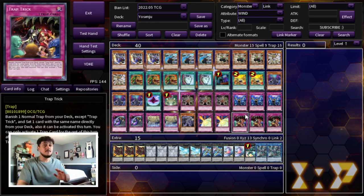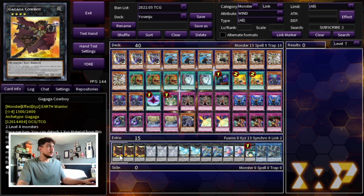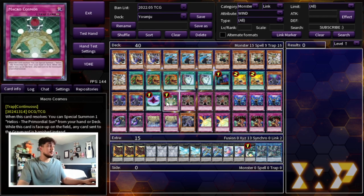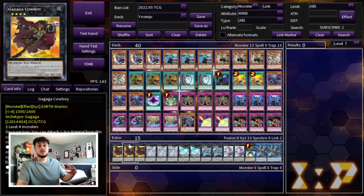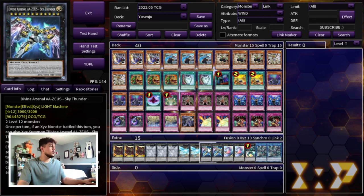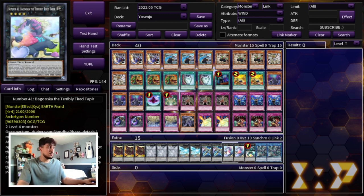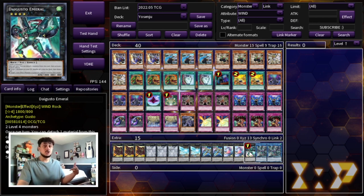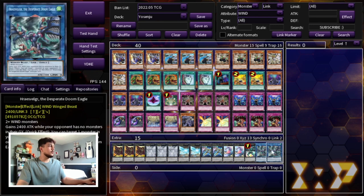That's it for the main deck — a crisp 40 cards. For the extra deck, we barely go into it but we're playing three Xyz Cowboy, which is probably what you access most often for game with burn damage. Then three Tornado Dragon and two Lightning Chidori — Wind monsters we can go into under Gozen Match. We have two Zoodiac Drident, two Bagooska, one Emerald Dragon — Emerald is specifically useful if your Yosenju monsters hit the graveyard and you start losing resources, as it restocks them for you.